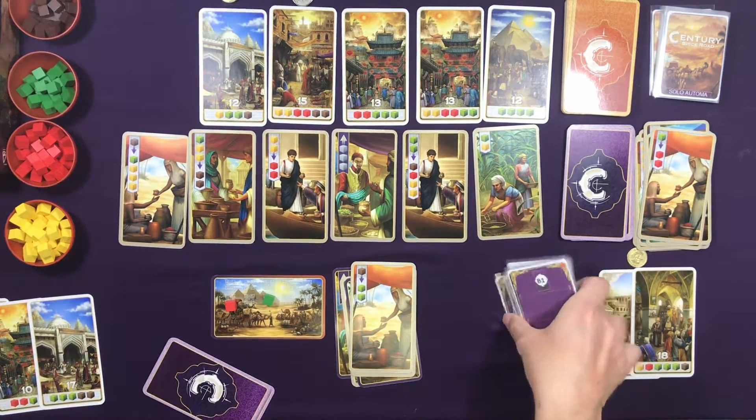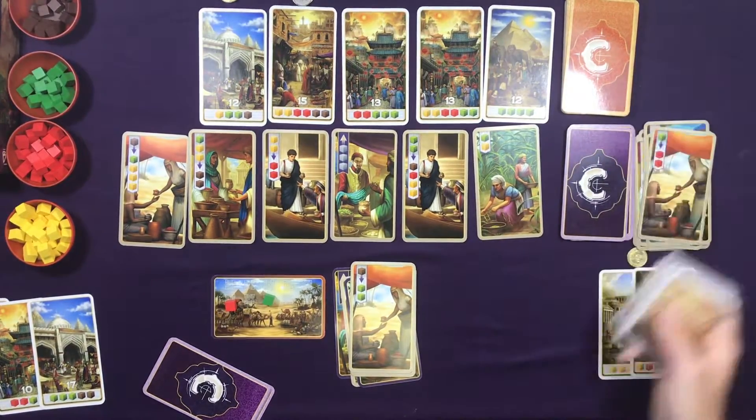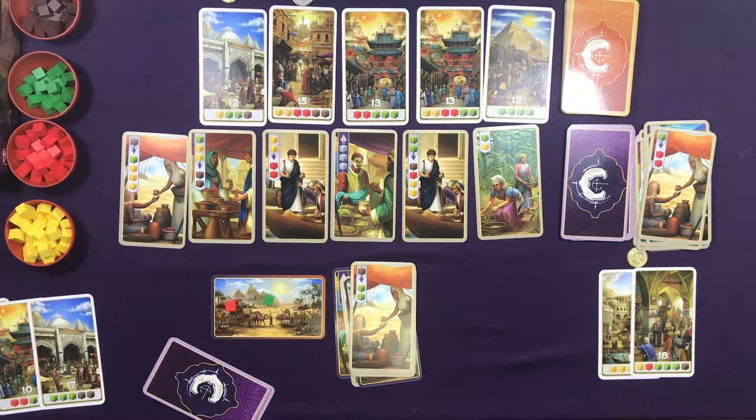For the third and final round of the game, we're going to shuffle this up and deal 17 cards. In the rare event that at the end of the third round neither the AI nor yourself has their sixth point card, you will pretty much repeat the third round. I've only ever had that happen once in about 45 to 50 playtesting games, so you should not encounter that often.